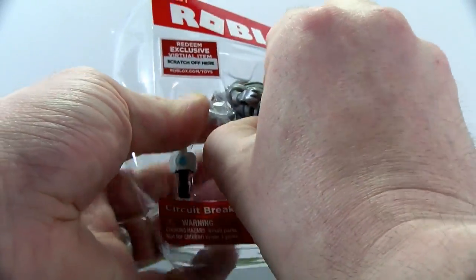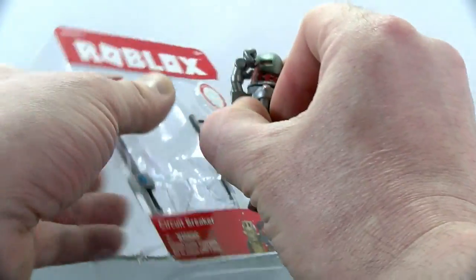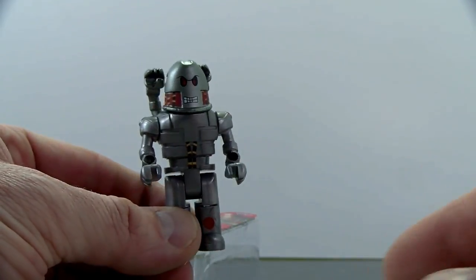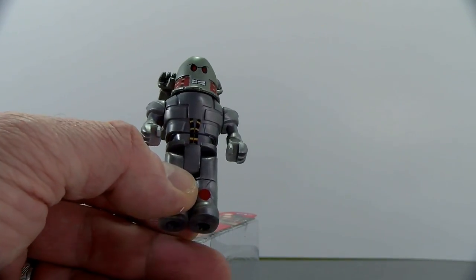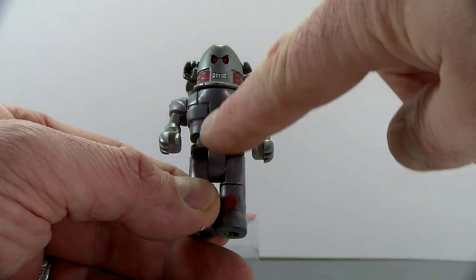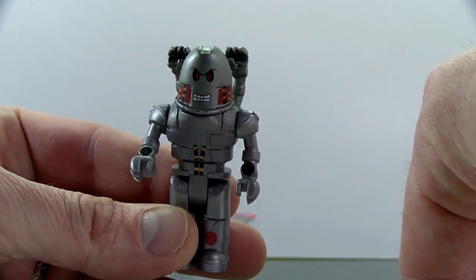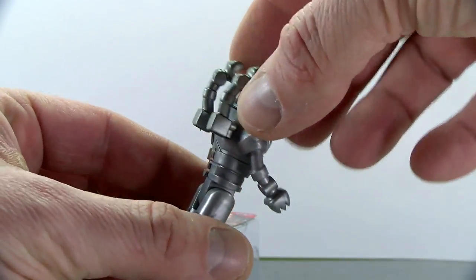He's in there pretty tight. That looks pretty cool though, I like it. Let's take a look at just the figure itself. Oh wow, looks pretty cool. We've got little wires on his stomach and he's got weird little robot hands. Insert girder — no, you are not Bender!